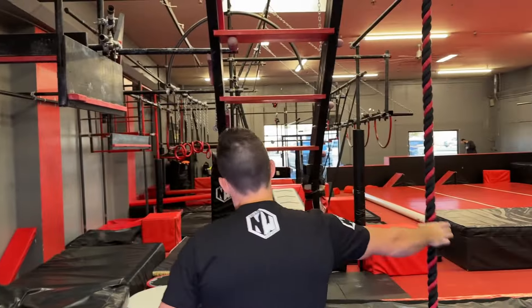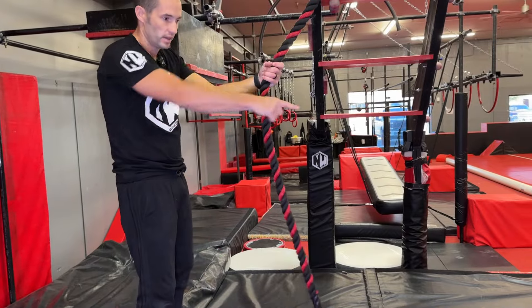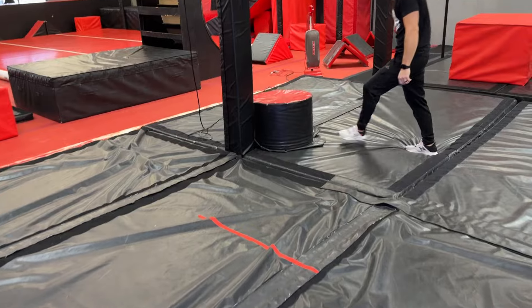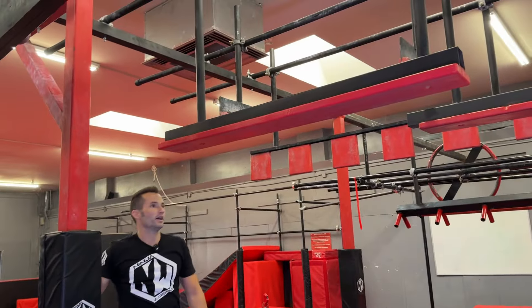After that, you'll come over here to a rope swing. Start on the box, get past the red line. Easy enough. That puts you right here perfectly for the I-beam transfer.